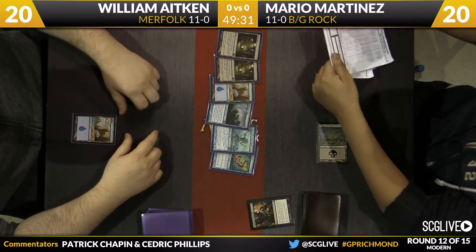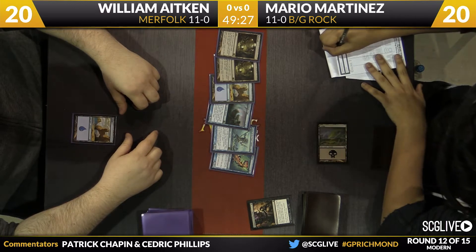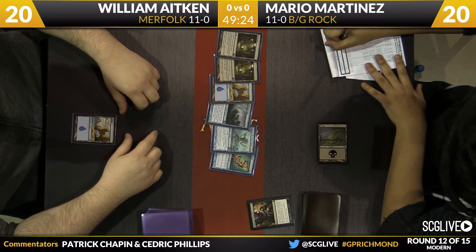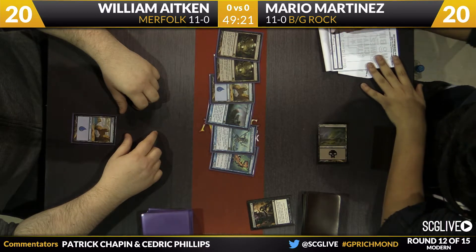We've got an Inquisition of Kozilek here. Martinez is going to write down the contents of William's hand: a Master of the Pearl Trident, a Silvergill Adept, a Tidebinder Mage to go along with two Mutavaults and an Island. Pretty honest, fair hand here for Adkin.